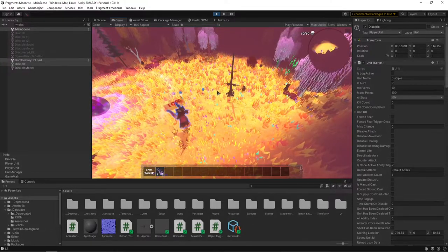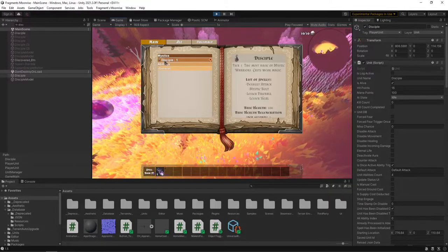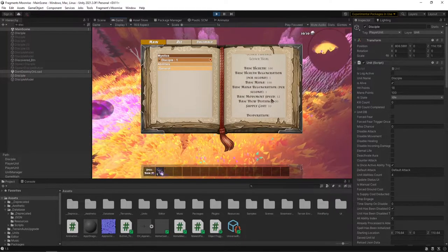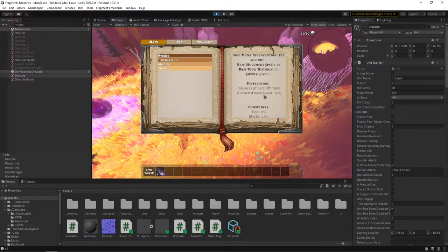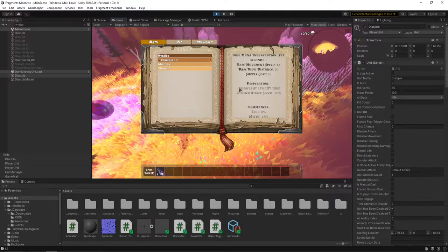In order to make the player actually aware of it, I put it in the spell book — so if you click on the disciple, you're going to get the desperation stats. You can just see: triggers at 25% HP, yes, and then the altered attack speed is minus 50%. I grabbed this pretty much directly from the status effect one, because I imagine just trying to keep all of the stat adjustments more universal — it's going to be a little bit easier for anybody trying to get into the game.